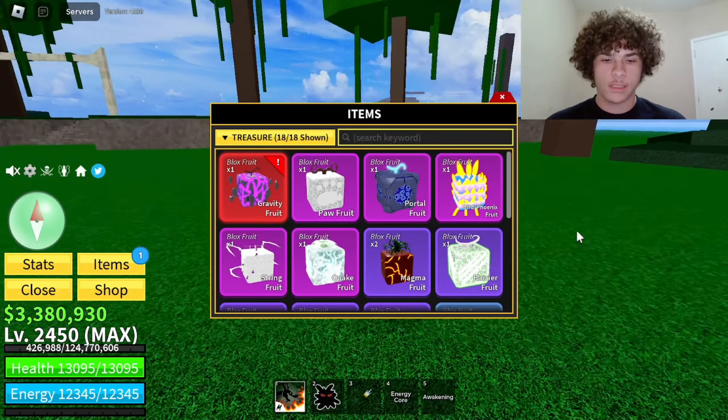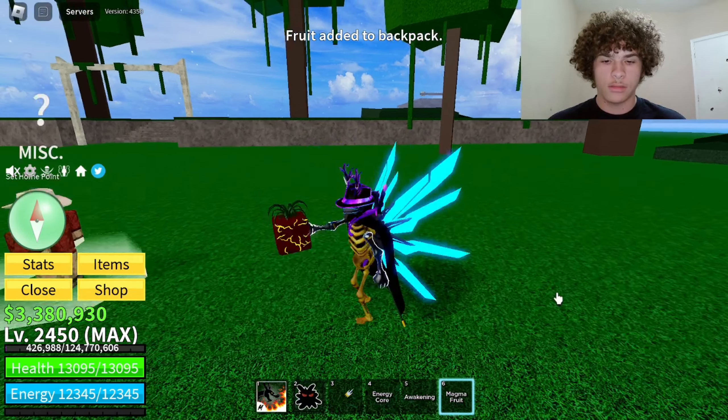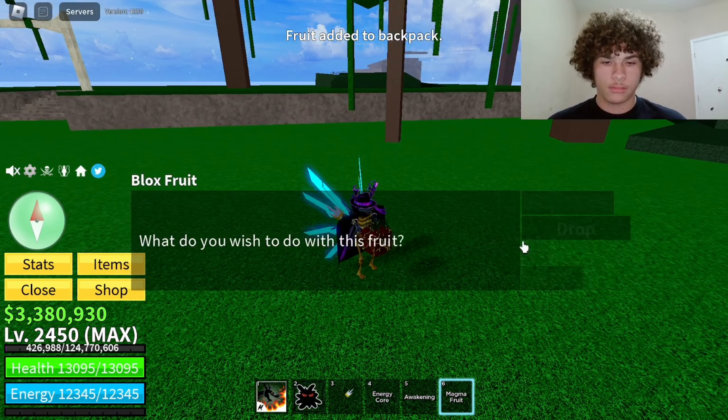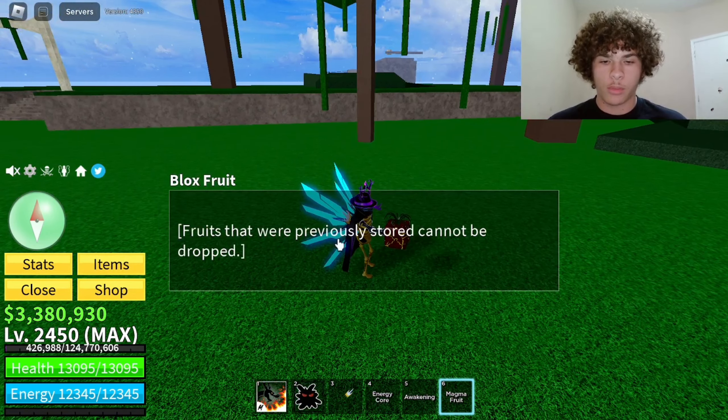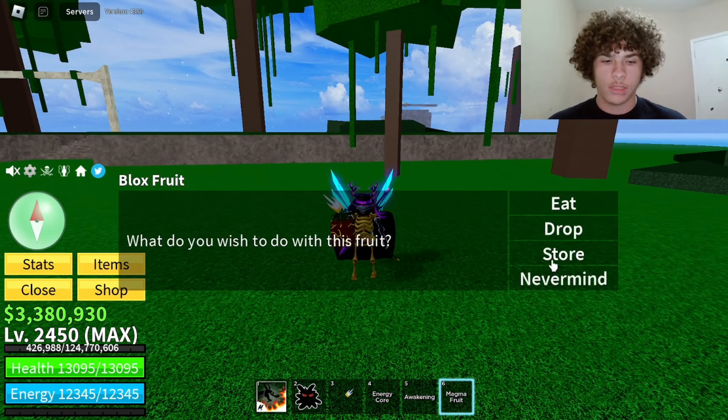But that doesn't mean you can drop fruits now. You can only unstore them to eat them. For example, if I store my magma and try to drop it, it's going to say you cannot drop fruit — fruits that were previously stored cannot be dropped. So you can only eat them, not drop them.